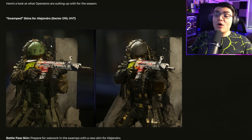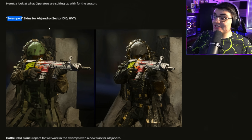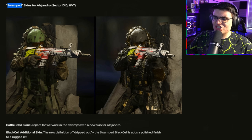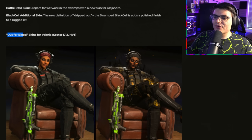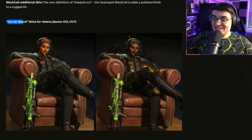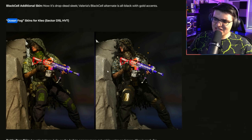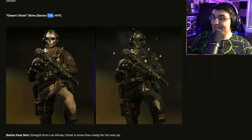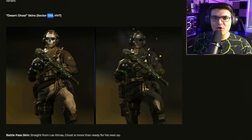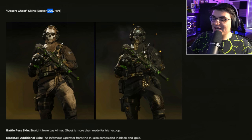They also show us some of the operator skins. The ones on the left are for the normal $10 battle pass, and the ones on the right are for the Black Cell battle pass — if you buy Black Cell you get all of these. There's the Swamp skin, and the Black Cell version appears to have a shadow effect on the back of it, so all six Black Cell operator skins might have that trailing effect. There's also Out for Blood for Valeria — here's the normal, and the Black Cell version again has that smoke effect. The Ocean Frog is similar — the Black Cell versions are pretty formulaic, essentially a gold version of each. Then there's the Desert Ghost at Sector D20 — one of the cooler-looking Ghost skins. This is now the third gold Ghost skin you can get in Modern Warfare 2, and it also has that black shadow effect on the back.